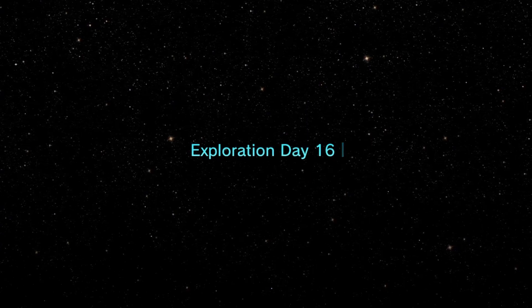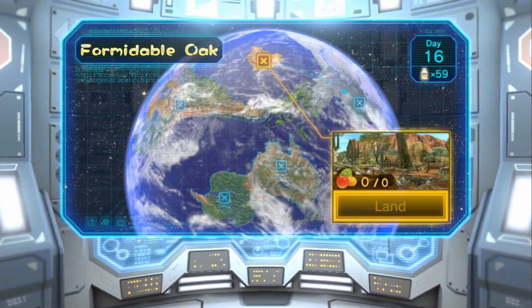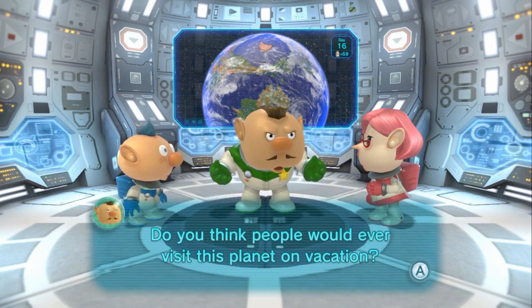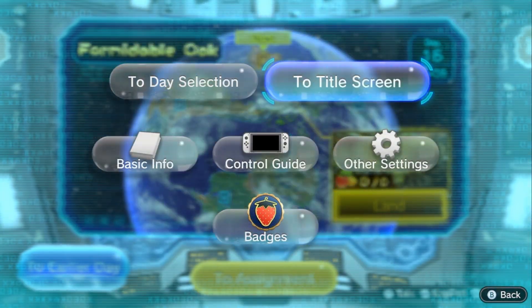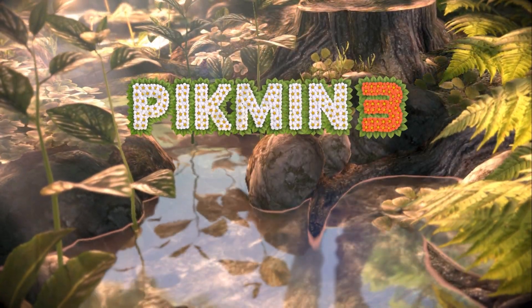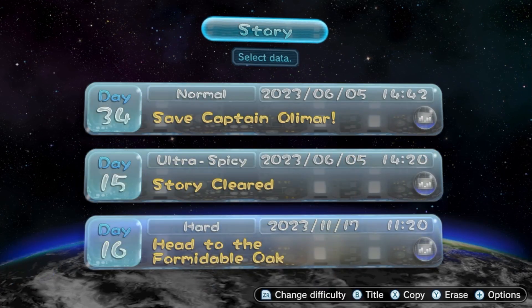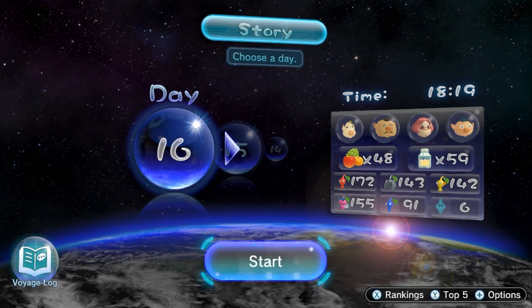That leaves us on day 16 — I was honestly expecting to be on like day 18 by now with how much stuff I have done. One thing I want to talk about before I end this part: once you've actually gotten Louis in the game's story mode, he will show up with your captains on the title screen, although it kind of makes it seem like Louis should be one of the captains — but you never actually get to play as Louis, which is quite unfortunate.